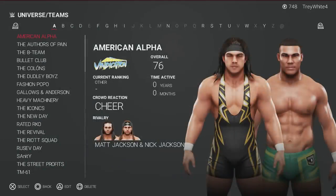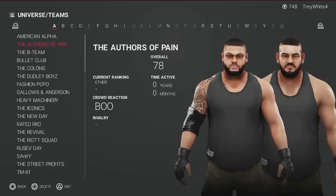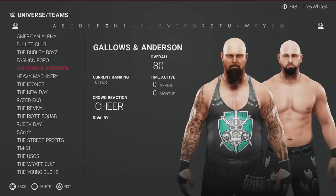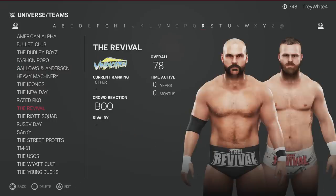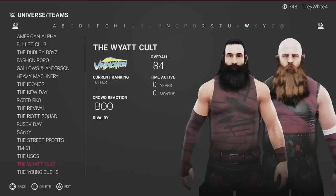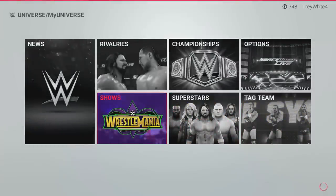Looking at the tag teams — I added American Alpha and need to edit their attires. You have the Authors of Pain, the B Team (obviously not in the pick fed, I need to delete them), the Dudley Boys, Heavy Machinery, the Iconics, Raider KO which I created, the Revival, Rusev Day, the Usos, the Wyatt Cult, and the Young Bucks who are the champions. I need more tag teams — the divisions are pretty small.